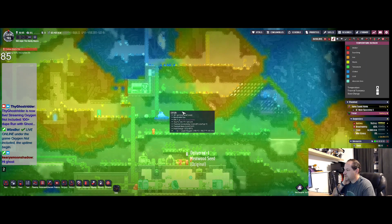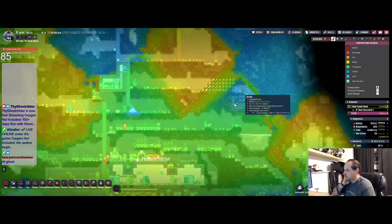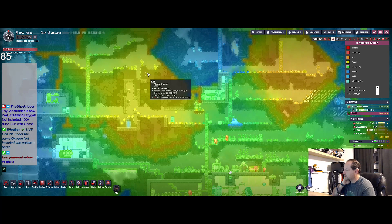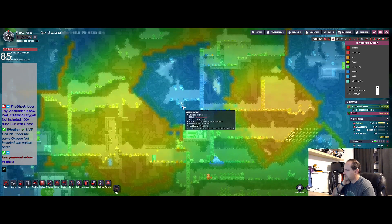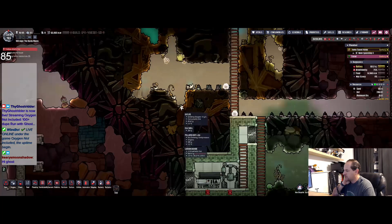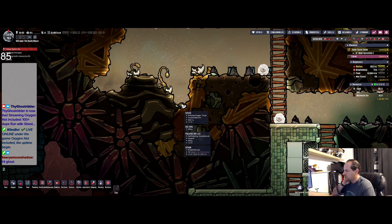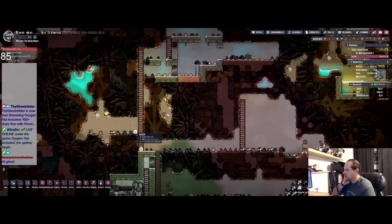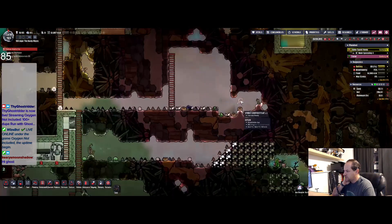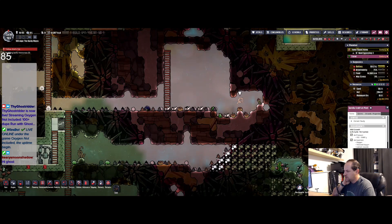Well, it's warm there, it's not so warm there. Why is this area so warm? Sand biome — that's probably why. What's off-gassing? Oh, it's an oxite from the prince puff. These guys are ready to harvest.